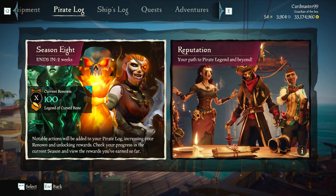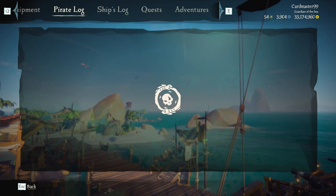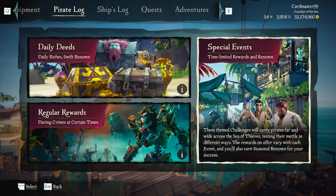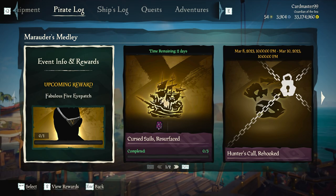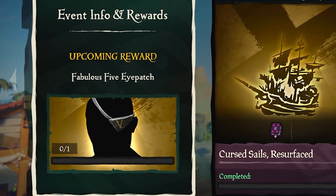What you want to do is go up to Pirate Log and go to the Events tab. Once you're there, go to Special Events and you'll see the Marauders Medley event. Click on that and you'll see today's challenge, which is for the Fabulous 5 eye patch.